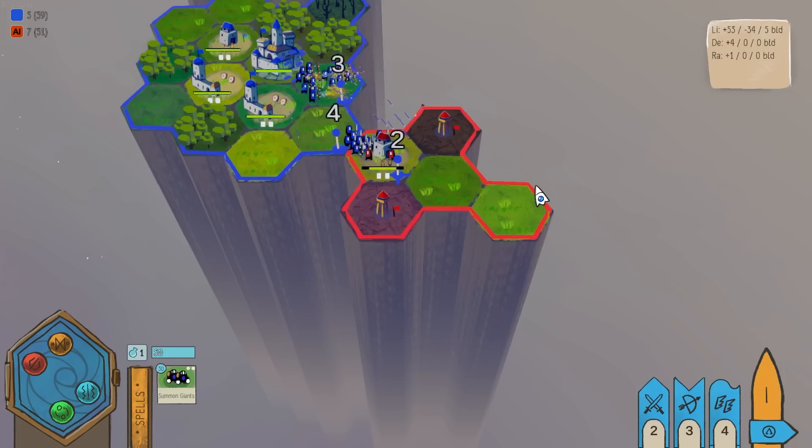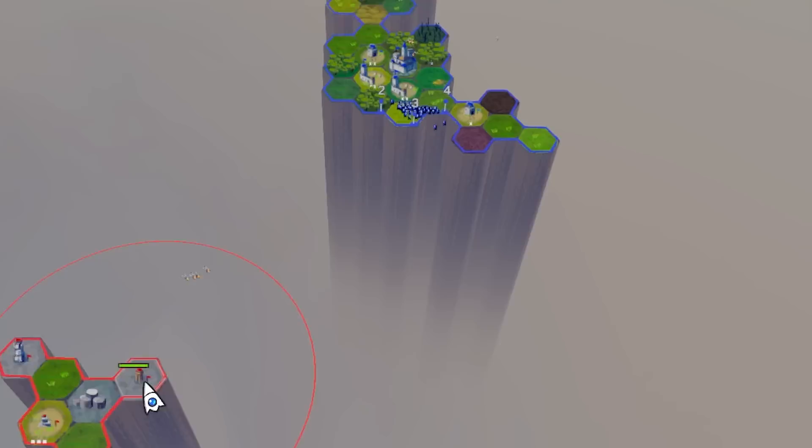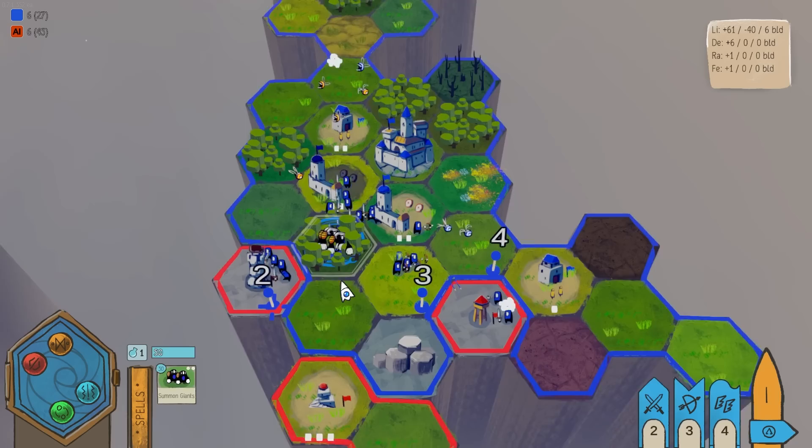My archers now can attack from long range. There's some bees coming from a different island — that's okay. They were the imposter. I want to try to get right into here — like so. Beautiful. They just absolutely nuked me. Time to summon my giants.